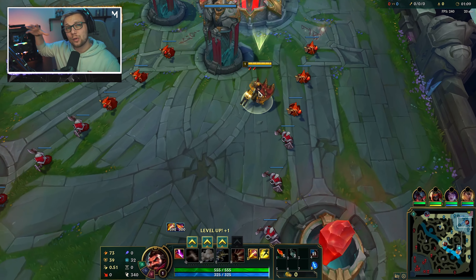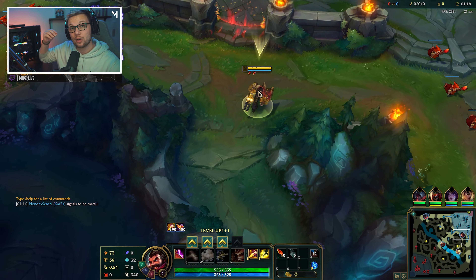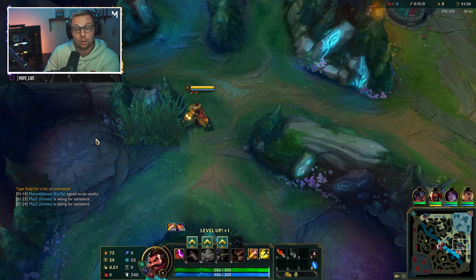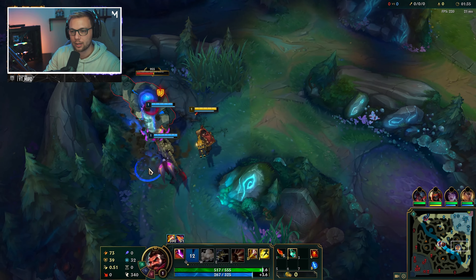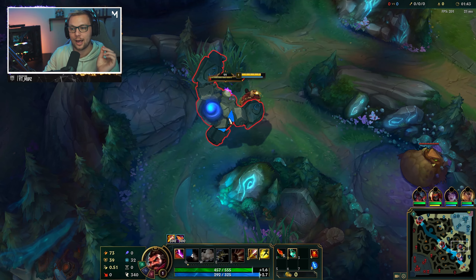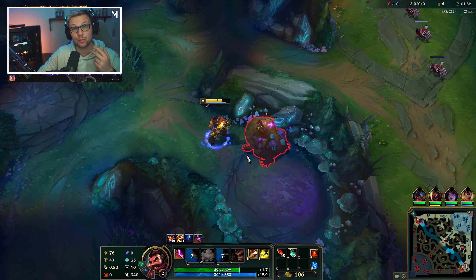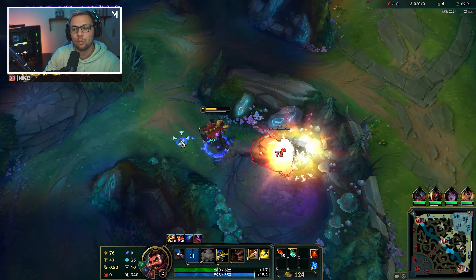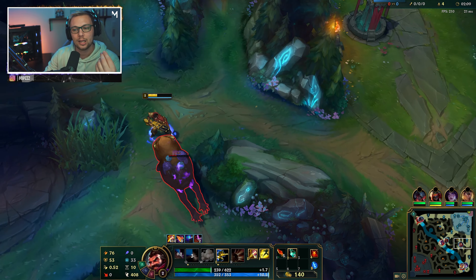For those of you who are new to these kind of guides: this guide specifically will only focus on the macro aspect of playing Graves — meaning the decision making, the playstyle, how to play him early, mid, and late game. If you need to learn the mechanical side, go to the link in the description — there's a link to my other Graves video which focuses only on mechanics, abilities, combos, and all that stuff.